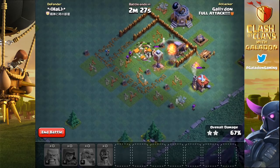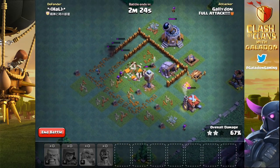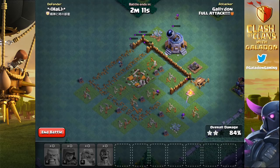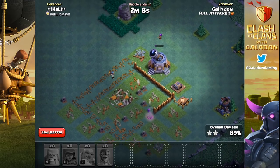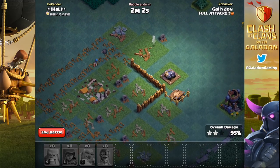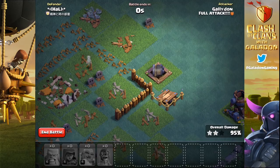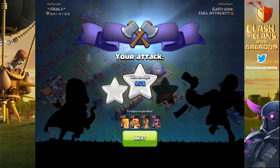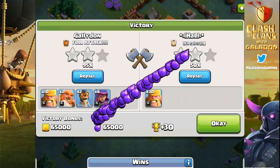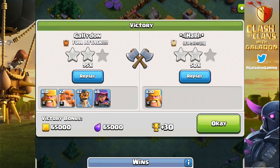Just a couple of archers — more than enough to do the job. The only thing standing between me and a three-star was the double cannon on the outside, which I didn't see until it was too late. The double cannon finally gets into action on that last bomber, but not before the bomber gets me all the way to 95% damage — with the bomber going after whatever is closest. That was my last unit, so 95% good for another two-star win at Builder Hall 4.